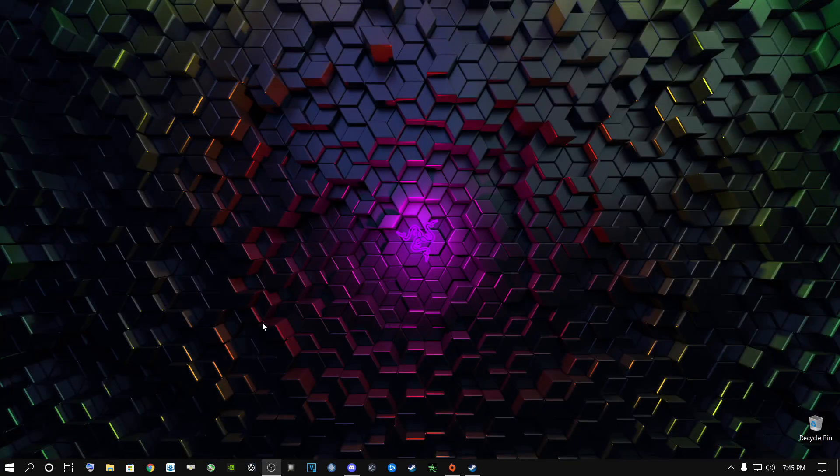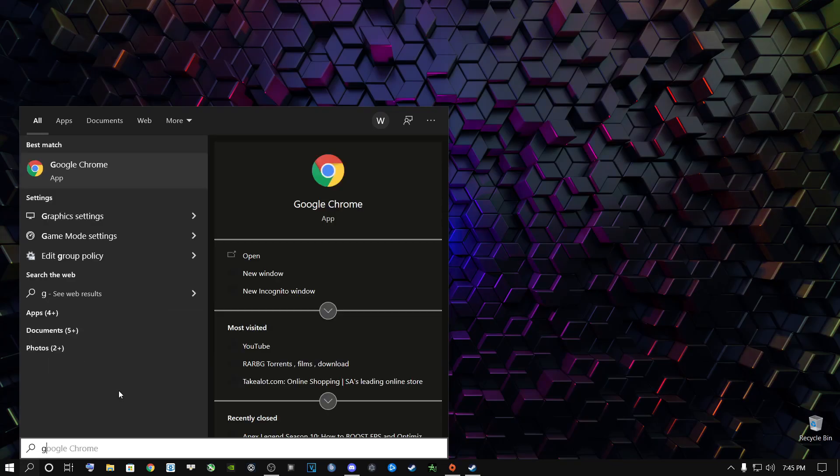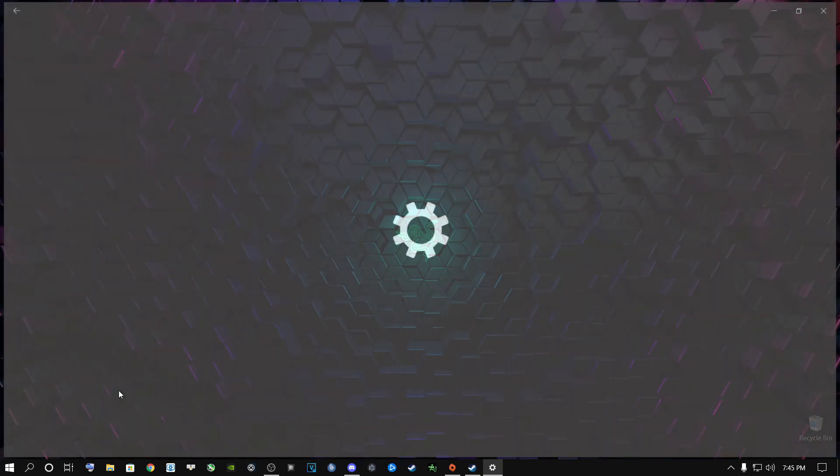Once done, exit NVIDIA Control Panel. Go to the search button and type in Graphics Settings. Go to Hardware Accelerated GPU Scheduling and make sure this is turned on. If you have a newer generation graphics card — 10 Series, 20 Series, 30 Series — you'll have this option. I'm not exactly sure about AMD support for this feature.